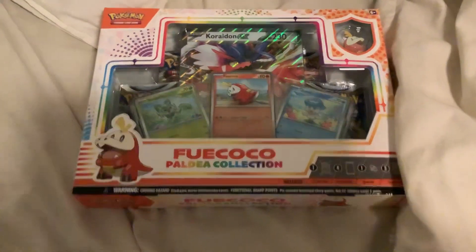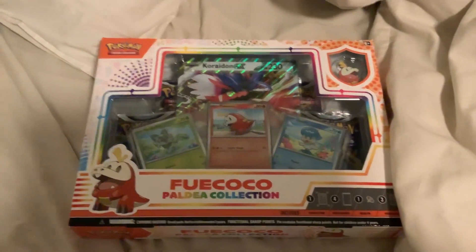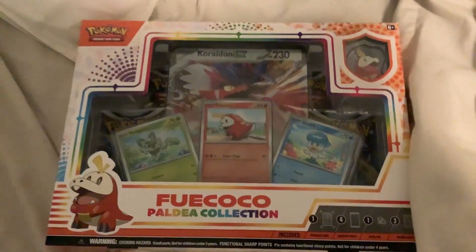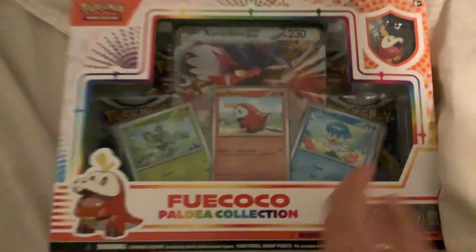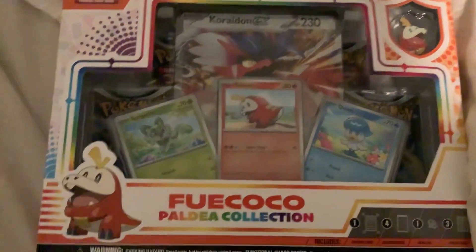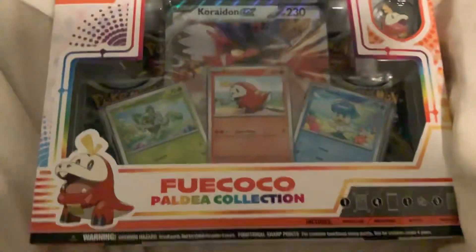Okay guys, so we got a new Pokémon training set thing. We got the Fuecoco pack and as you can see it has all the main characters including Quaxly - remember I got him, I don't like him - and then we got a little pin, and then we got the Koraidon, and then we also have the pink scissors. So let's open these four packs and see if we get anything good.